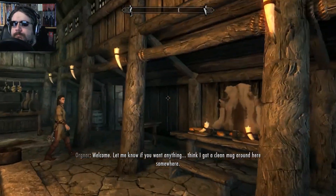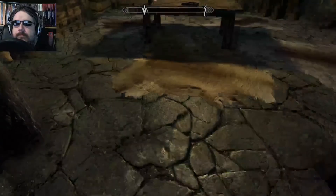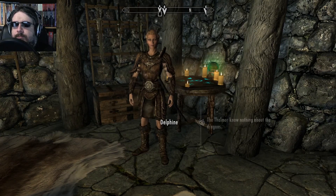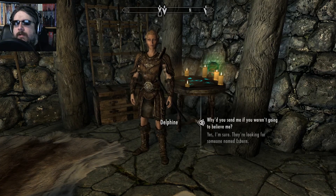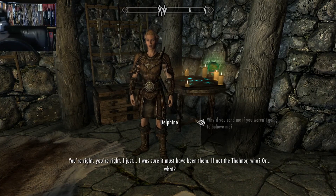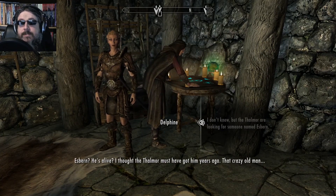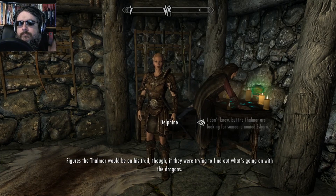Welcome. Let me know if you want anything. I think I got a clean mug around here somewhere. Whatever, man. I gotta just leave the secret door wide open now, like anybody could just walk in here. You made it out alive, at least. Your gear is safe in my room, as promised. Yeah, the Thalmor know nothing about the dragons. I'm sure about that. Why'd you send me if you weren't gonna believe me? But the Thalmor are looking for someone named Esbern. You sound surprised. Yeah, if he's around somewhere. Figures the Thalmor would be on his trail, though, if they were trying to find out what's going on with the dragons. Is he some sort of dragon expert?